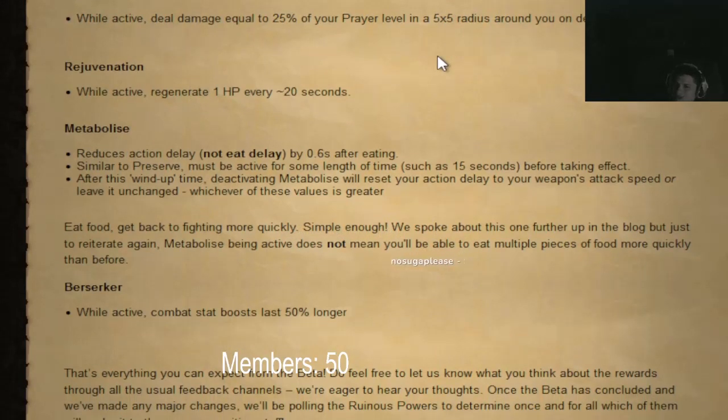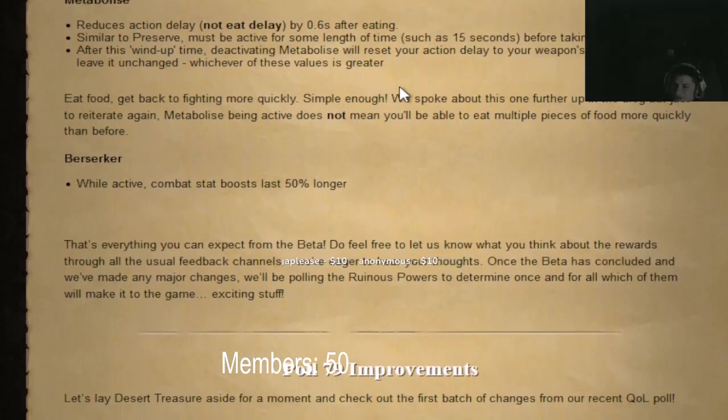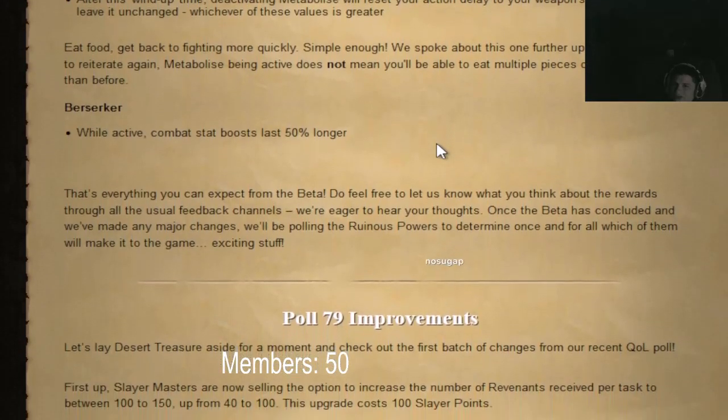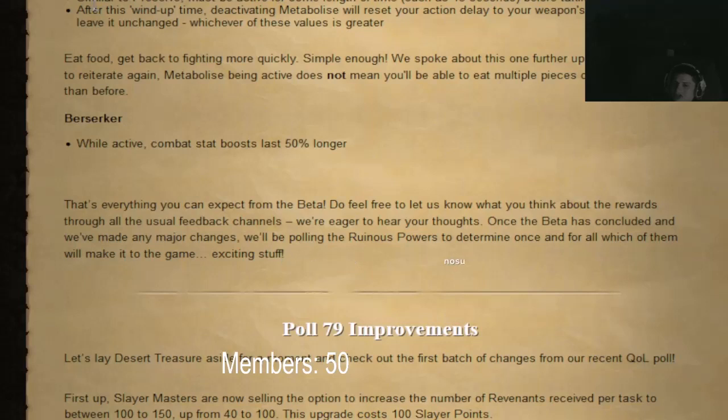Wrath is back — while active, deal 25% bonus something. Rejuvenation: while active, restore one HP every 20 seconds. Metabolize: reduces action delay — the eat delay after combat by 0.6 seconds after eating. Similar to preserve, it must be active for some time before taking effect.